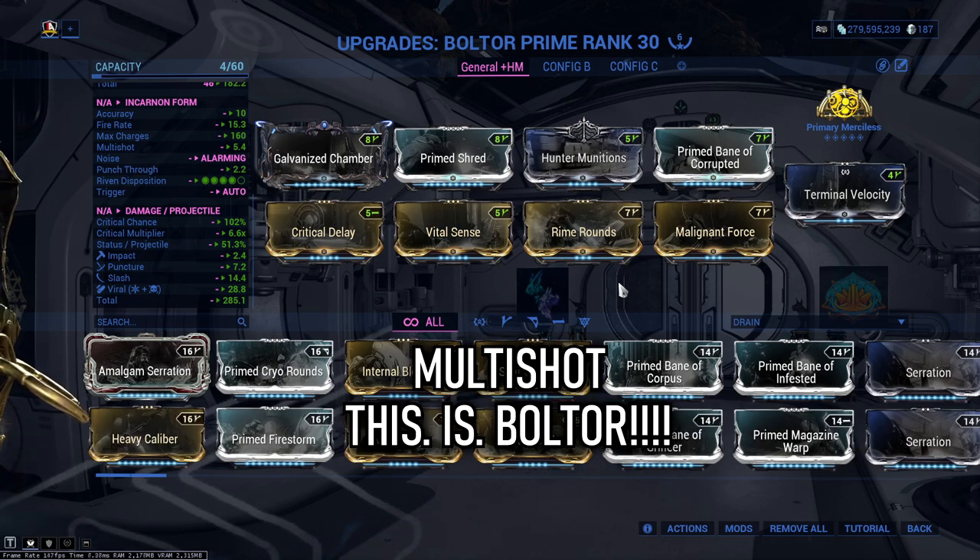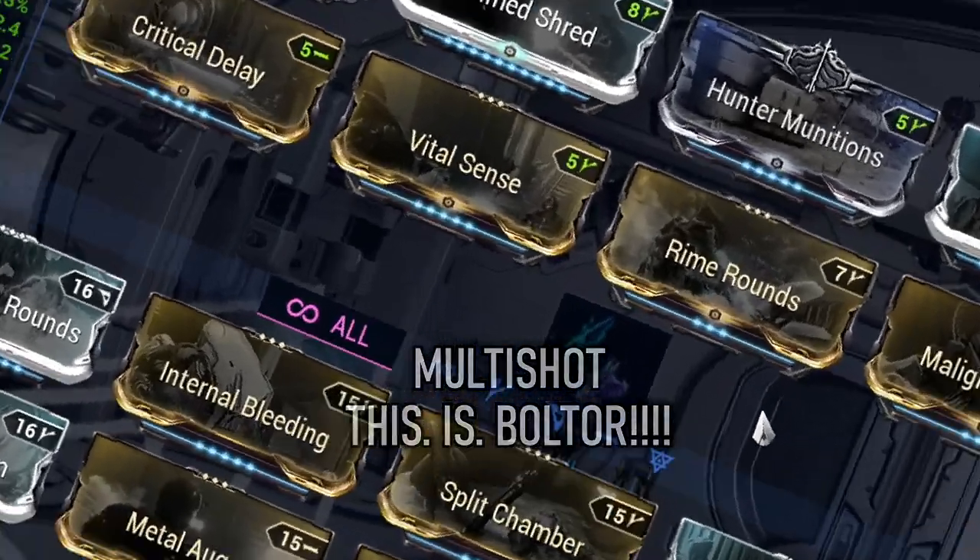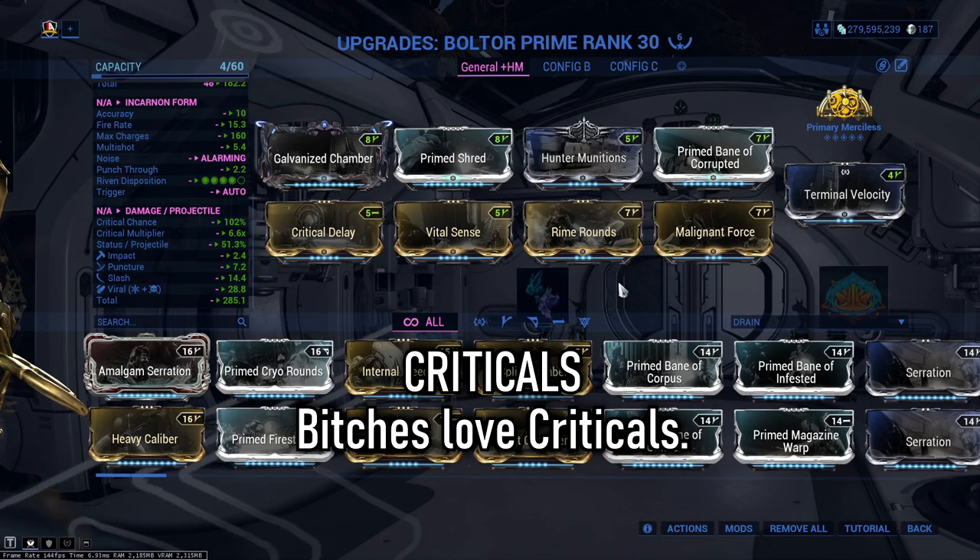Multishot — more bolts. I want your build to act like the Persian army and block out the sun with a million bolts in the sky. Criticals — make sure enemies know they were hit hard and that retreat isn't an option. Bury them.